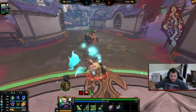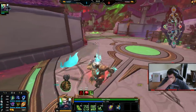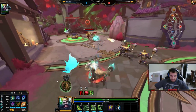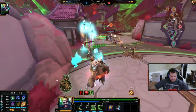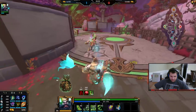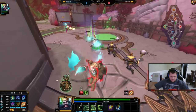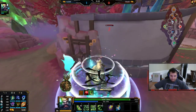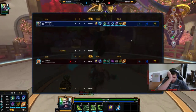He really doesn't do that much damage to me — it seems like he's relying on his healing a lot. So all my anti-heal is pretty strong. I'm kind of low on mana. I think winning this game definitely requires selling of boots and then another attack speed item.